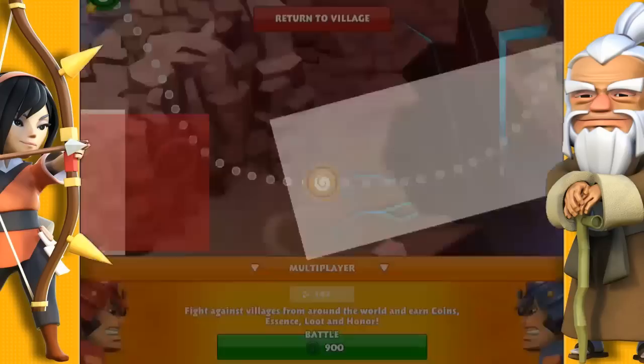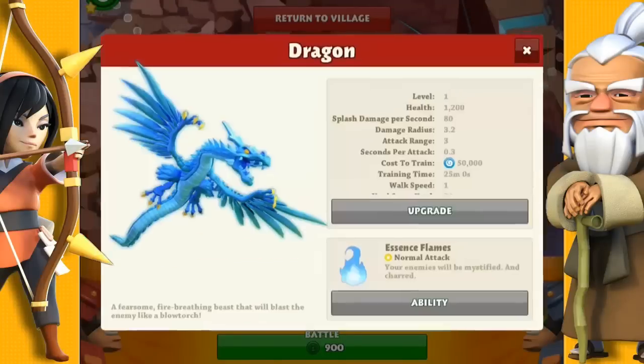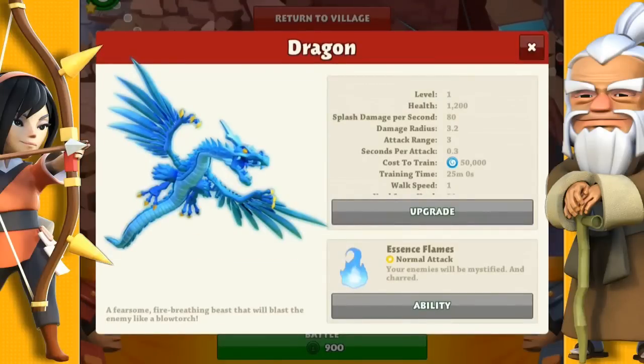We've unlocked the dragon. It has a lot of hit points, does a lot of damage, but also takes a long time to build and costs a lot of essence.